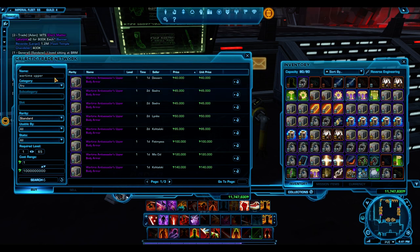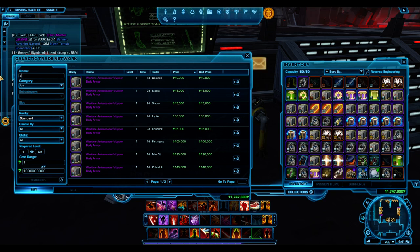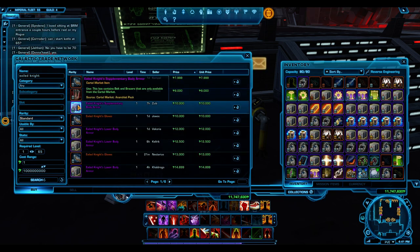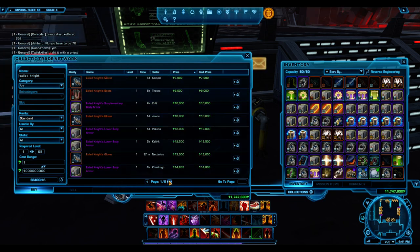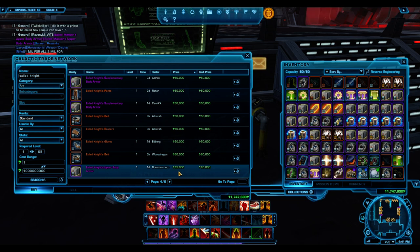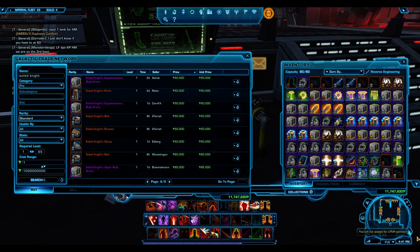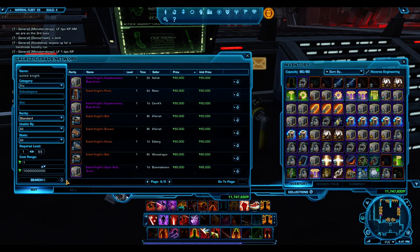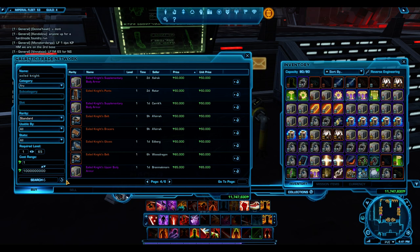You might also want to keep an eye out for the Exiled Knights armor. I bought up a bunch of these - they're just so cheap. I wouldn't pick up the supplementary because it doesn't contain the headgear, so I'm only going for the upper body armor. Right now it's at 85,000 but it doesn't stay at that price - it usually drops as low as 10,000 to 15,000 credits. When it does, there are so many available, but I run out of cargo space quickly. At 15,000 credits for a cool-looking upper body piece, you'll pull a really nice profit.